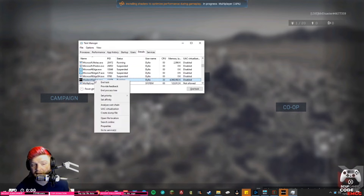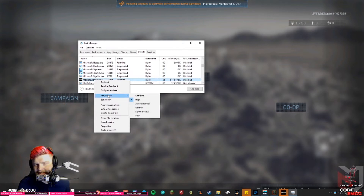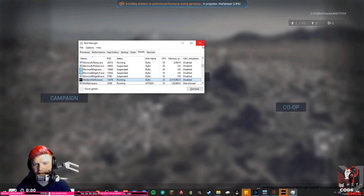Right-click it again and go to Set Priority. You'll see that it's always set to High — that's how it auto-starts; that's just Call of Duty's thing, Infinity Ward set it that way. What that's doing is throttling your system — it's pulling so much dependency from your computer that your stream is going to lag, stuff is going to be buggy, and frames are going to drop.